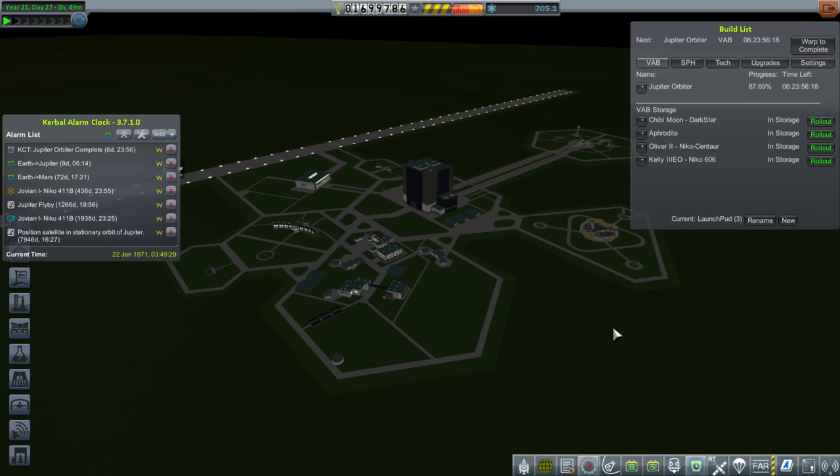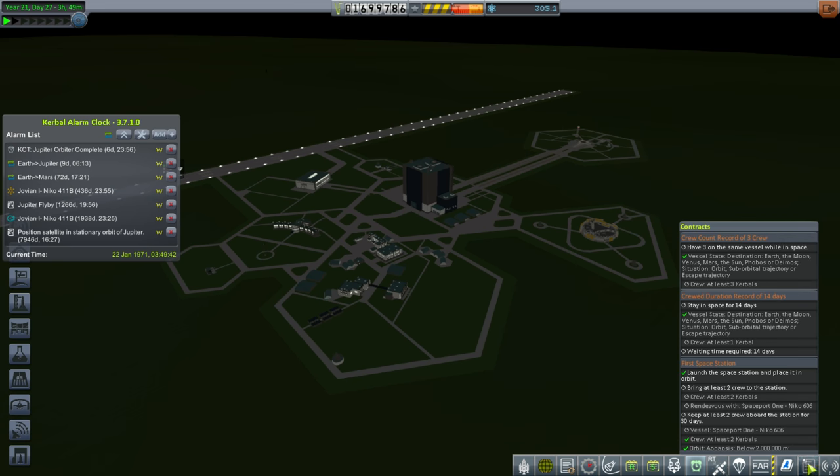Hello everyone and welcome back to my Realism Overhaul series in Kerbal Space Program 1.1.3. In this episode we begin with a really horrible reputation, but a chance to fix that by launching our Kelly III Earth Orbit edition to the station that we launched in the previous episode, thereby fulfilling a contract.